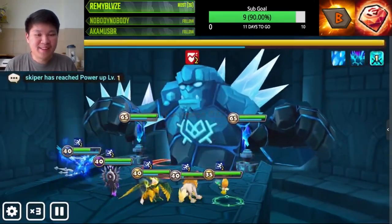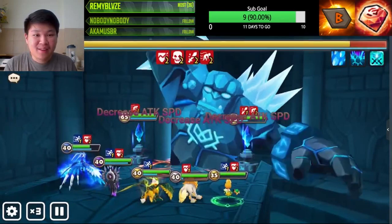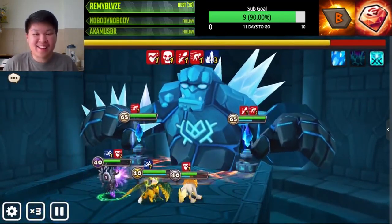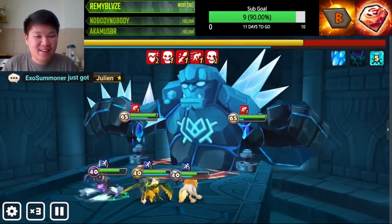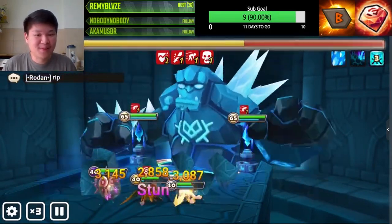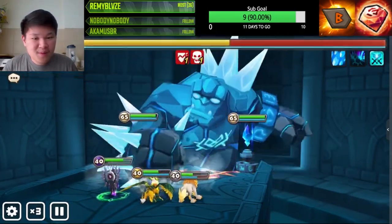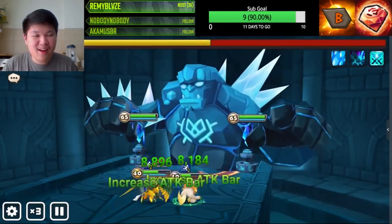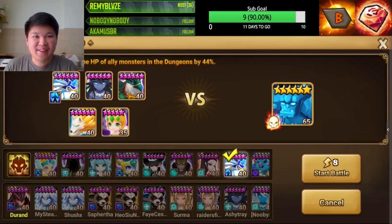Here we are — moment of truth at the boss with no pep talk. We landed the defense break but Sigmarius and Pharaoh are down. Can we still do it with only Pharaoh, Bernard, and Belladion? It's not likely — but if we can stack enough dots, it might be possible.